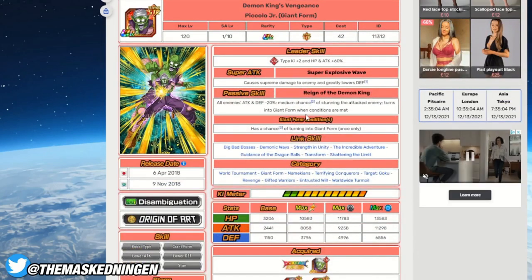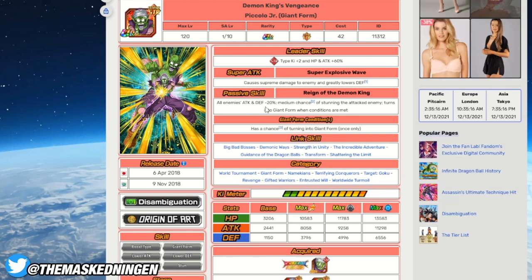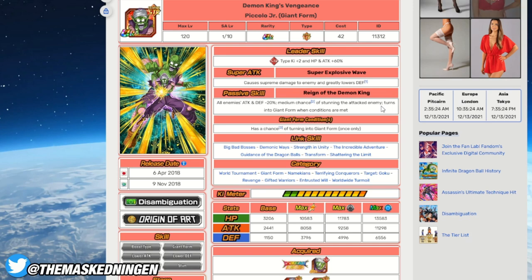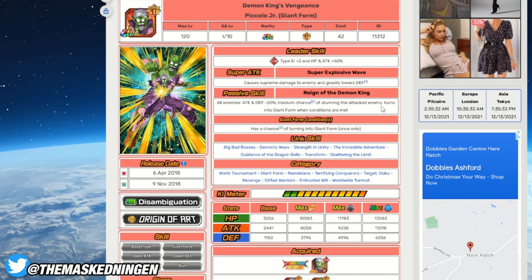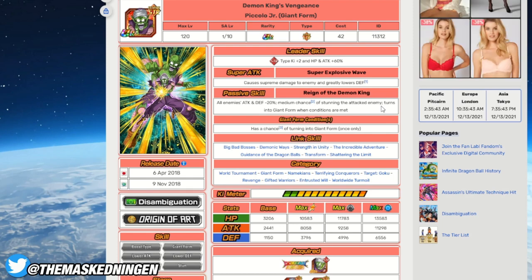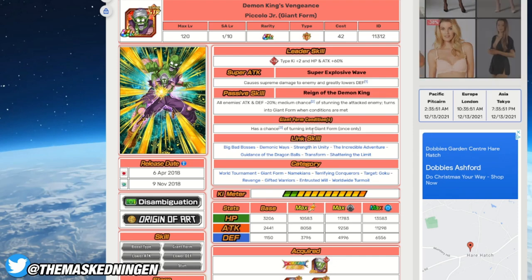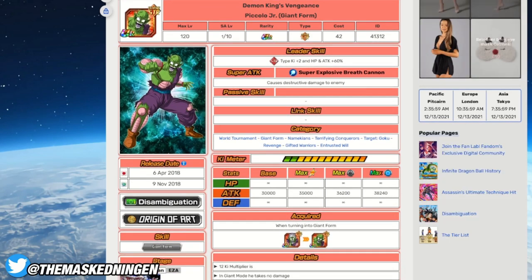Next up we have Piccolo Jr. from the Dragon Ball Saga banner that comes around every World Tournament — definitely not a unit everybody is going to have. He lowers the enemy's attack by being on rotation and has a medium chance to stun the attacked enemy, which can always be useful in Super Battle Road. But other than that he's not great, because as you can see from his passive he has no defense. Especially in ESBR, I'm not sure he's even worth bringing. I put him in as an honorable mention because of the passive attack lowering and the stun, but thinking about it now, with how much harder ESBR hits than normal SBR, he will take a lot of damage. He probably is the lowest on the list out of all these units.